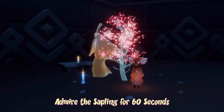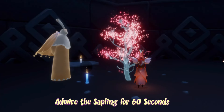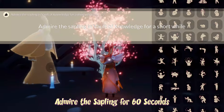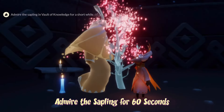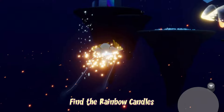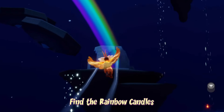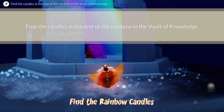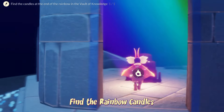The rainbow candles can be found on the fourth floor. It's just over here by this little broken temple. All we have to do is fly into it — you don't have to collect the candles, but you might as well.